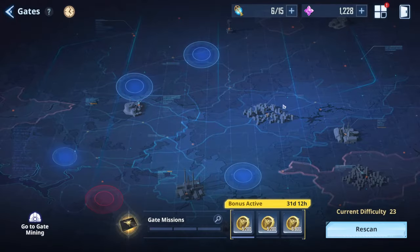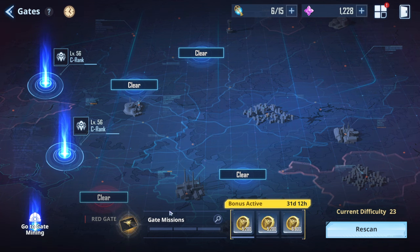Gates are also one of the most important things to do. By doing gate missions you gain experience and level up — leveling up Sung is super important because all hunters are connected with Sung. As you level up Sung, you can increase his stats and also increase the level cap of your hunters. The gate missions show you exactly how many you need to do to unlock the experience rewards each day.